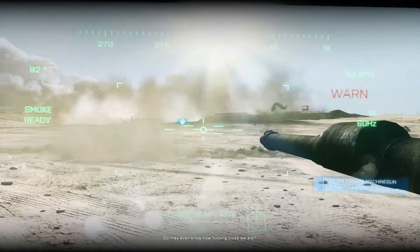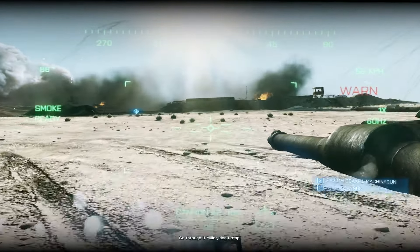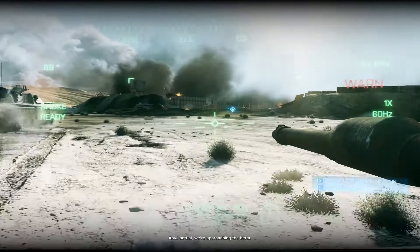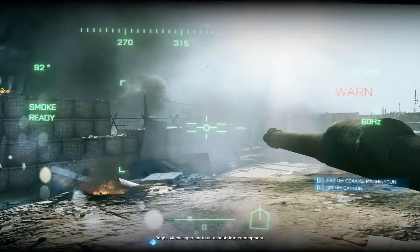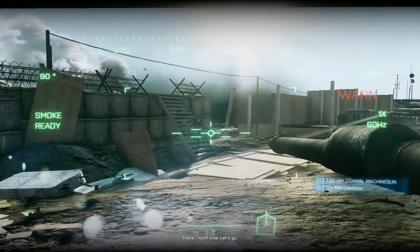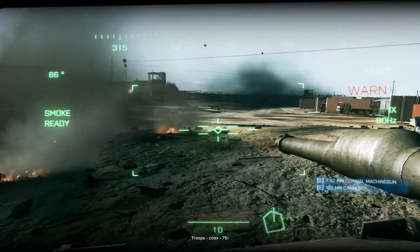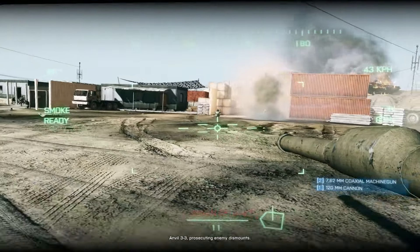Do you think you're fucking closer now? Go through it, Miller. Don't stop. Anvil Actual, we're approaching the firm. Roger, all call signs. Continue assaults into encampment — there! Northside! Let's go! Troop! Coax! 75! Anvil 3-3, prosecuting enemy dismount.